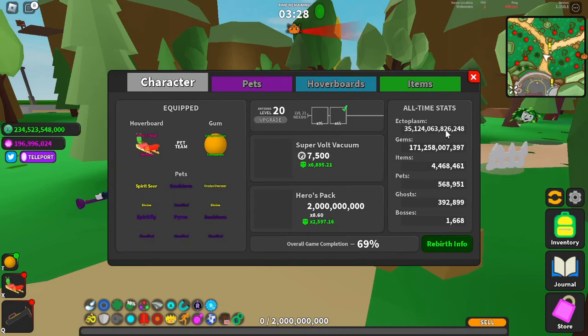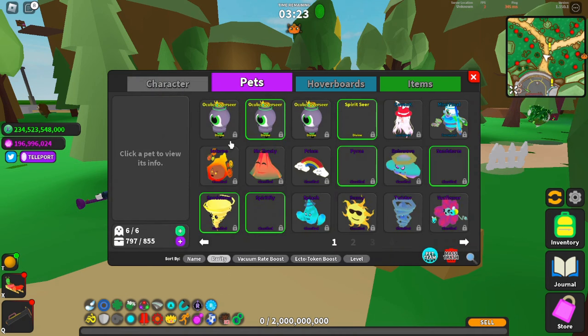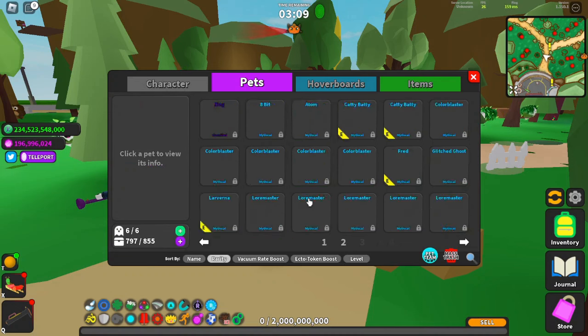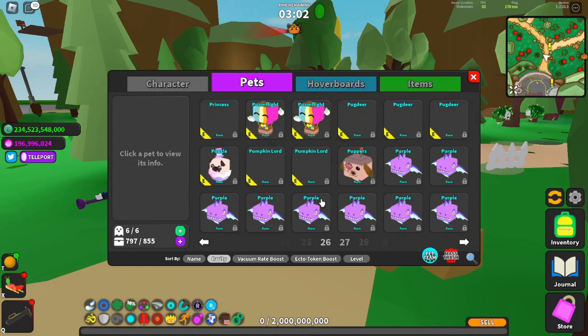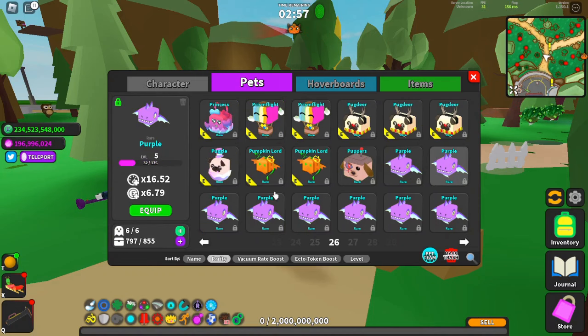Another big part of this update that a lot of people are probably going to miss is that stuff in your inventory can now be sorted by level. So rather than trying to find what level 15 stuff you have, you can now sort by level and find all the max-level stuff you have. Additionally, if you're sorting by rarity like normal and you have a lot of one pet, you'll now be able to find the ones that are higher level first. Right now I have a lot of purples — before they'd be randomly placed, but now all the higher-level ones are right at the front so you can find them more easily.